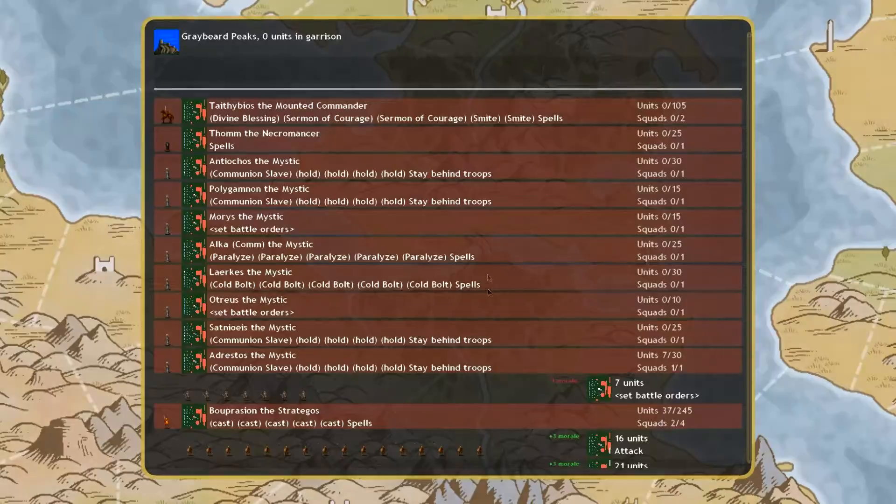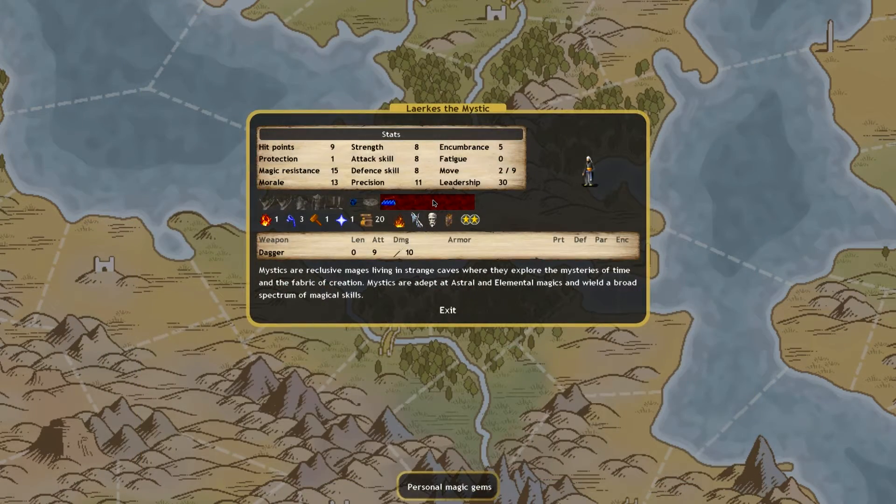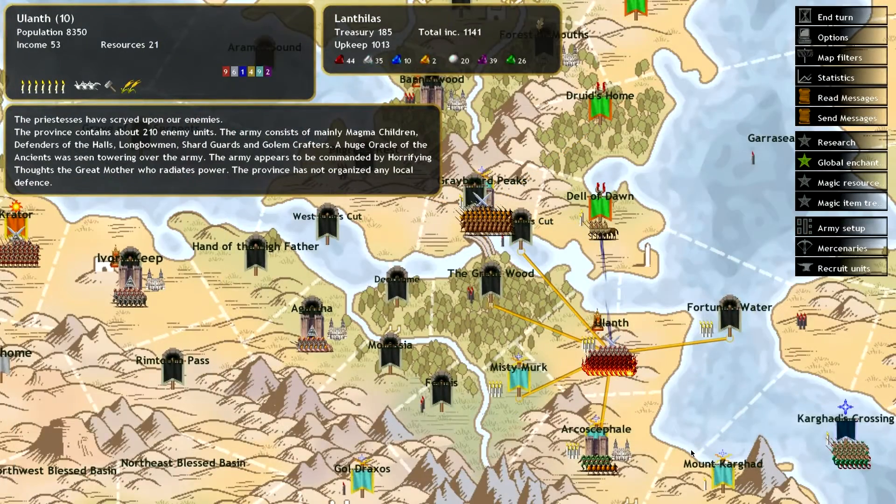I wanted to cast on this Water Mage — I wanted to use Rain. But he doesn't have the Flame units over there.